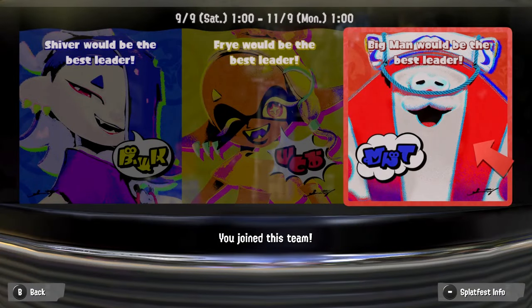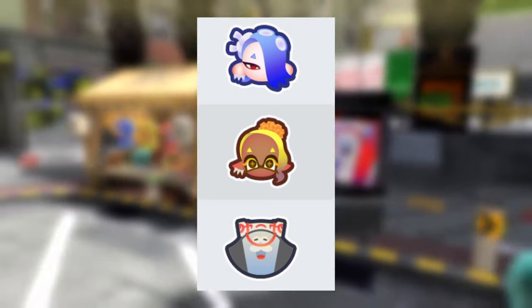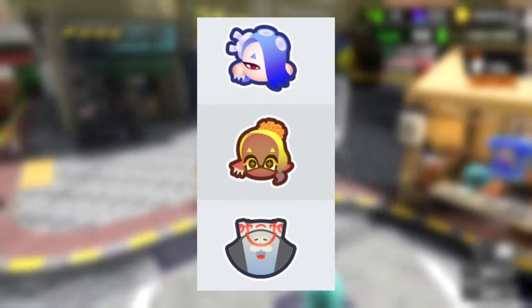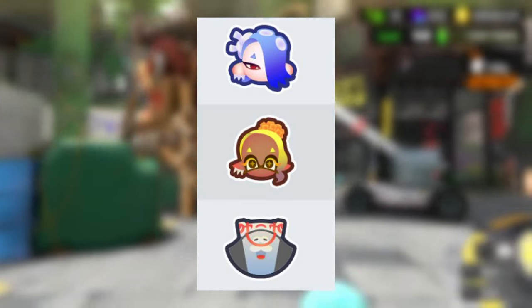To celebrate the Deep Cut Anniversary Splatfest, Nintendo decided to add three new badges to the game which you'll be able to unlock. These are the special Deep Cut badges based on each member, and there are also gold versions that you'll be able to unlock as well — but how exactly do you do it? Don't worry because I'm here to teach you.